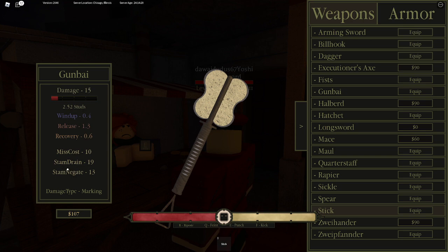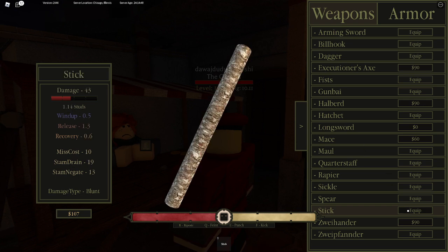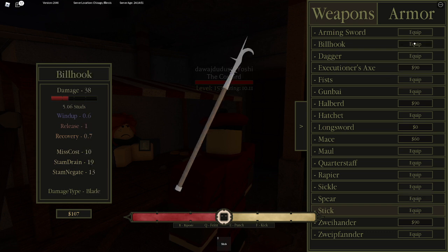If you want to go big but slow, you can get weapons with 66 damage at the cost of a long wind up, long release, and long recovery. The spear is decent - better than the bell hook. The bell hook is a little bit faster and more balanced on wind up and recovery, while the spear has less wind up but more recovery.